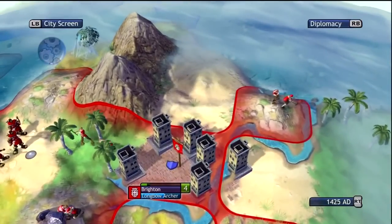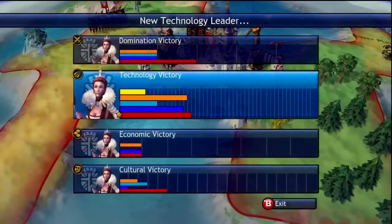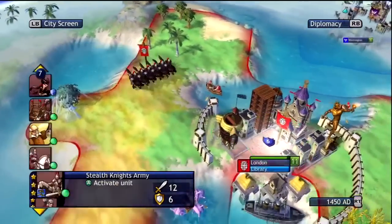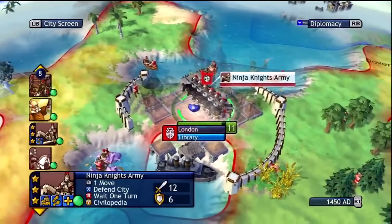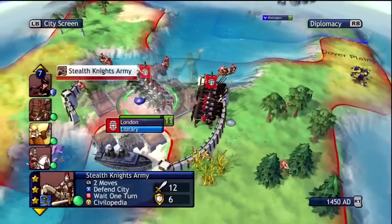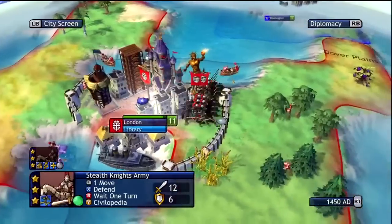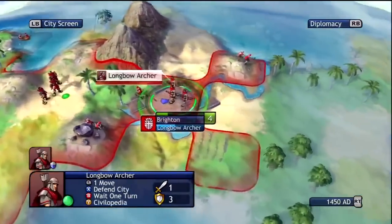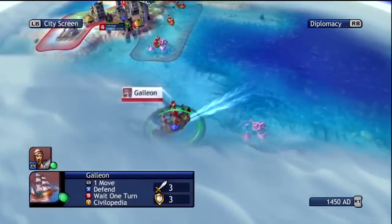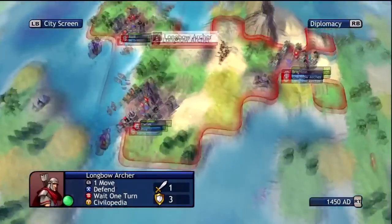We need to have that city producing units as soon as possible. You guys notice we're still under a lot of fire, but our army of ninja knights is finally back in town. The Chinese are moving ahead in technology — they already have some cruisers going, so we're gonna use this Galleon to explore the rest of the map and see what's going on in the other corner of the world.